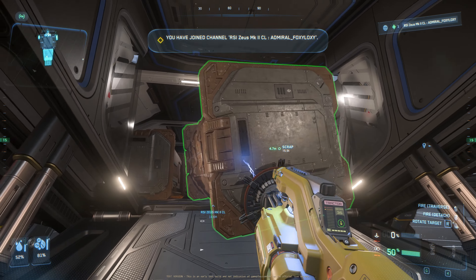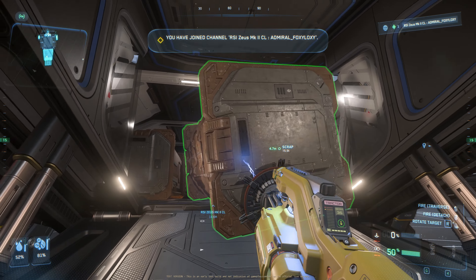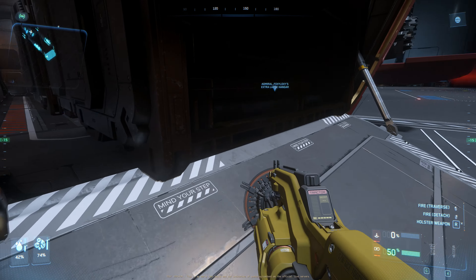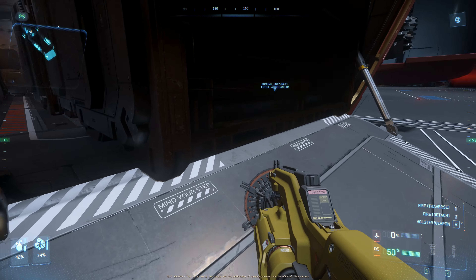Now let's try the Freelancer Max with 16 SCU boxes. I'm going to fit them this way and push them all the way to the end. I think maybe we can fit 7. Let me close the ramp — yes, we can fit 7 16 SCU boxes. They're fighting a little, it's a bit tight, but we can definitely fit 7.